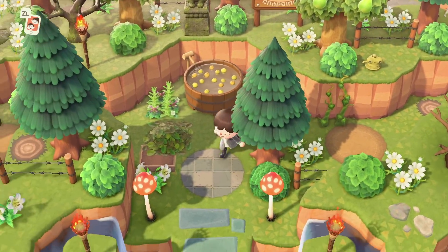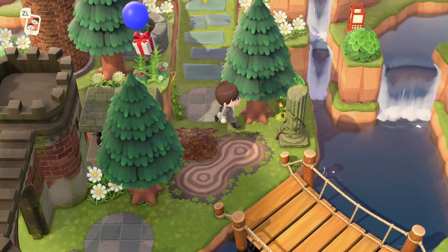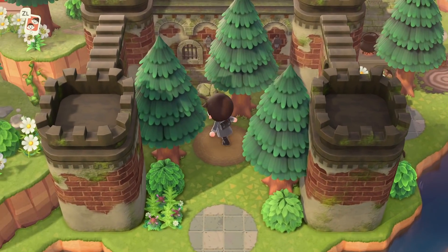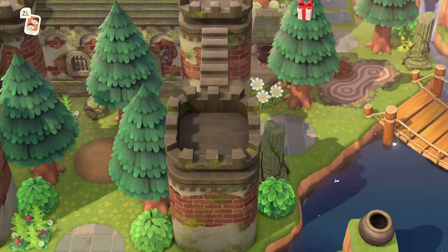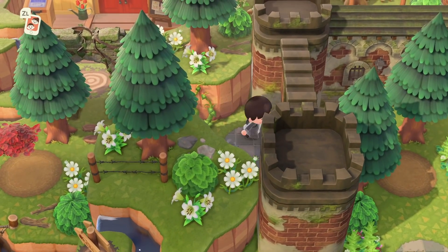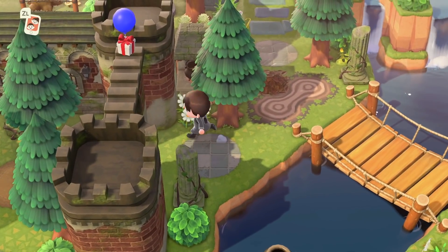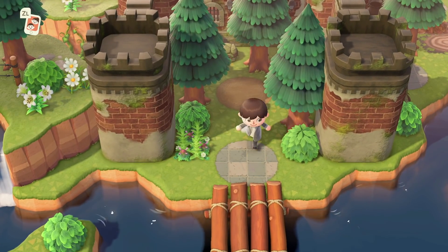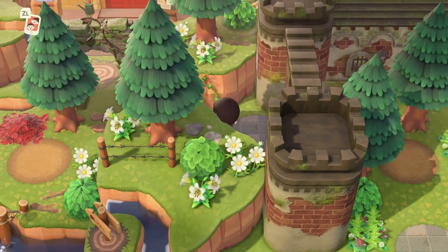Coming down here to the staircase that leads to Nook's Cranny, we have one of my favorite areas — a ruined castle area. I kind of imagine just a castle that used to be on my island a really long time ago and has been taken over by nature. I love these items so much — the ruined items and the vines, it all goes perfectly together and I think it looks so nice. The items make any island look good in my opinion.